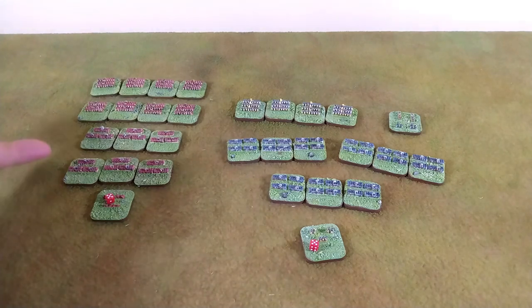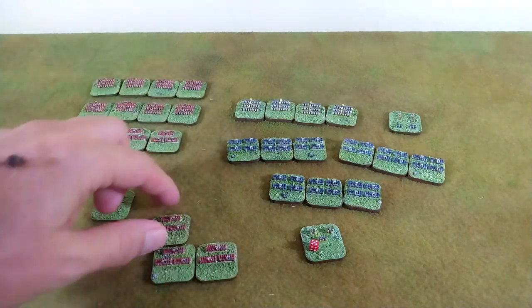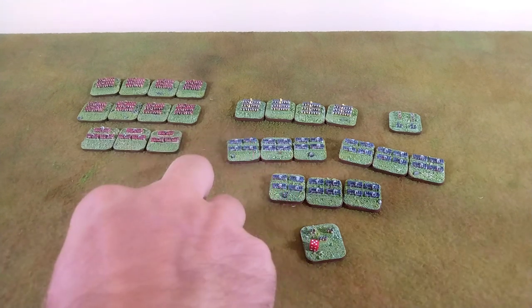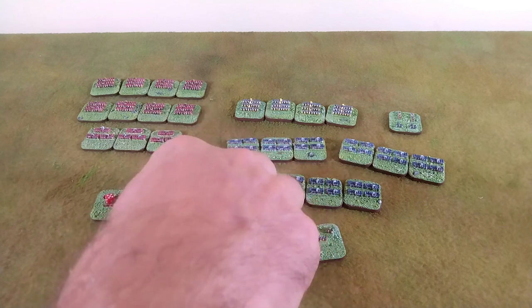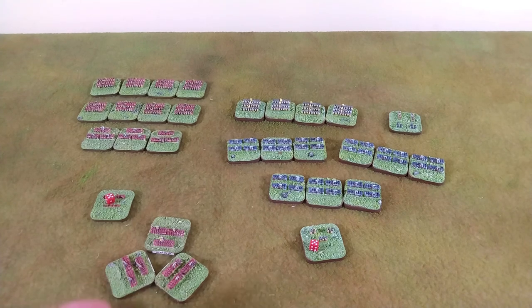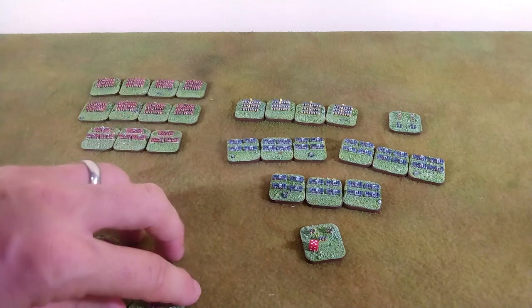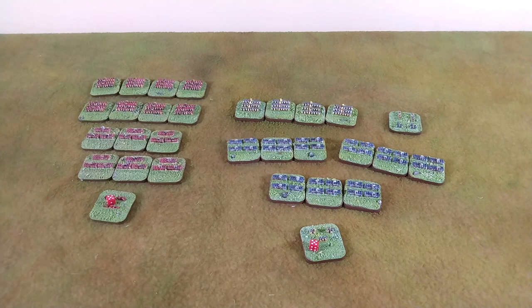When you get three stands together, that's a core - those are divisions. You need a four to three ratio. One thing to warn new viewers: we have different formations in this game. Everyone knows what line looks like, and attack column or march column are straightforward. But when these guys form square - I can't form a square with only three sides, so our squares look like triangles. Step back and you understand what's going on. We use triangles here in the house of wargaming and it's fine.